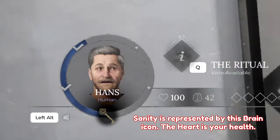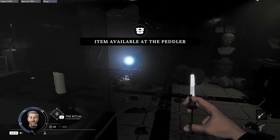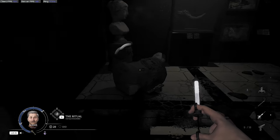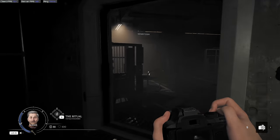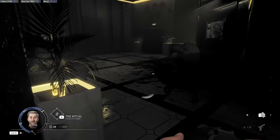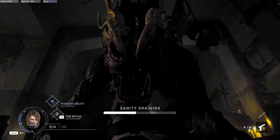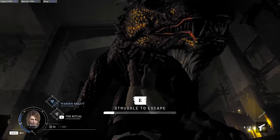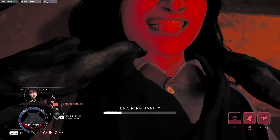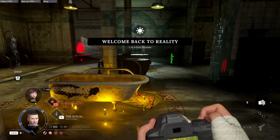Every player has a sanity meter that is independent of their health. Many different things can drain this sanity, including simply being in the in-between, but there are ways to slow this down. Watch out for anything that shows on your screen — that means something is draining your sanity, whether that be eyes on the wall looking at you, dogs barking at you, or the terror's active abilities. Be careful not to let your sanity get too low, or you will be able to be sacrificed by the terrors much easier, as below about 50 sanity one grab from a terror will kill you, and at zero sanity you won't even be able to run anymore.